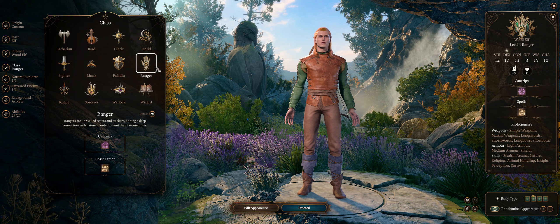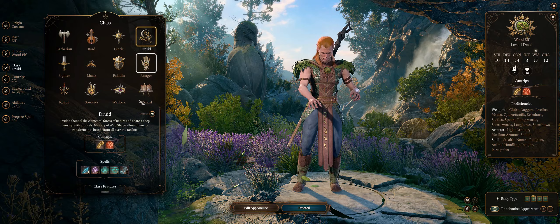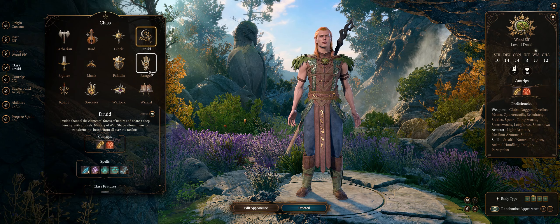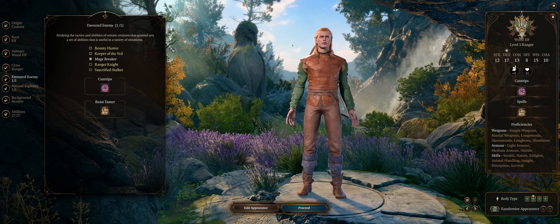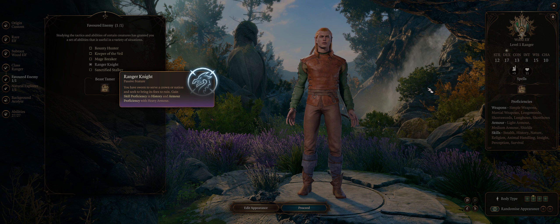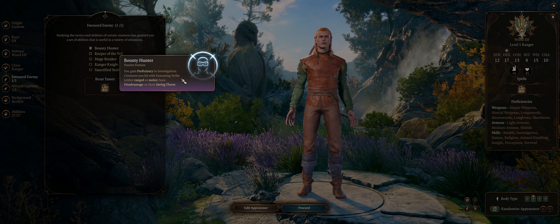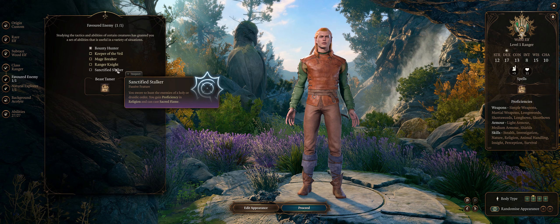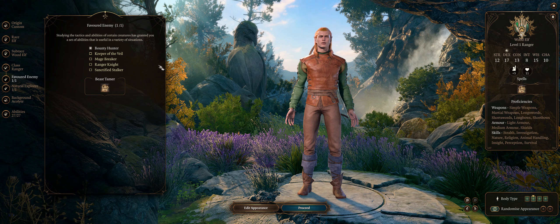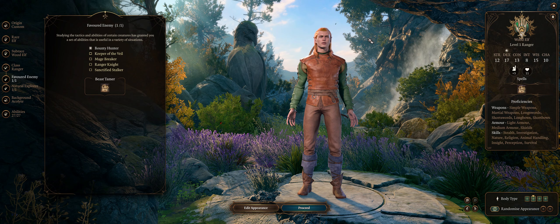For class, of course we want Ranger, but you can also go with Druid if you want to turn into a bear yourself - it's just that Druid won't get a bear pet unlike Rangers, so that's not double bears per ally. For favored enemy you have a few options: Ranger Knight can be fun because it grants proficiency with heavy armor, while Bounty Hunter can increase the power of your Ensnaring Strike ability. The other favored enemies are mostly about what skills you want to focus in, because they all grant proficiency in a different skill, so you can mix and match across the Beastmaster Rangers you have for multiple skills covered.